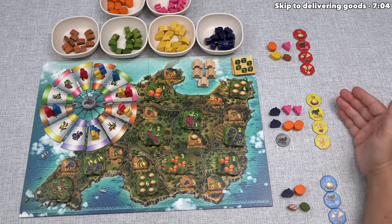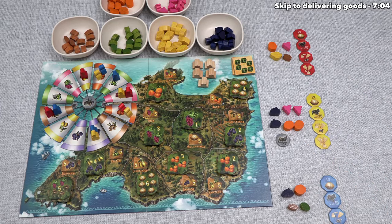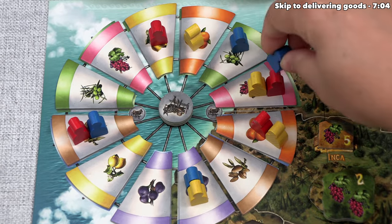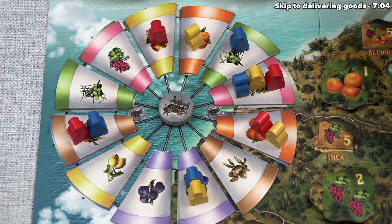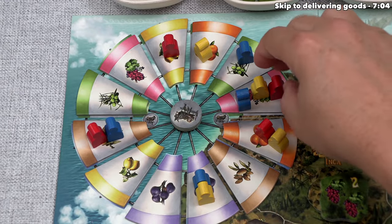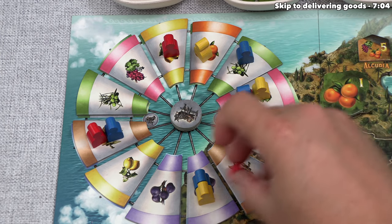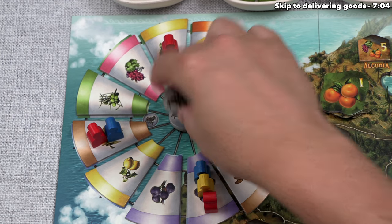Our turn is done, so we move clockwise to blue. They've decided to move a farmer — there are two farmers there, so they move twice, landing on the grape spot with three farmers, so blue gains three grapes. After that, red decides to take advantage of blue's placement and moves a farmer three times, gaining three figs plus a donkey cart.